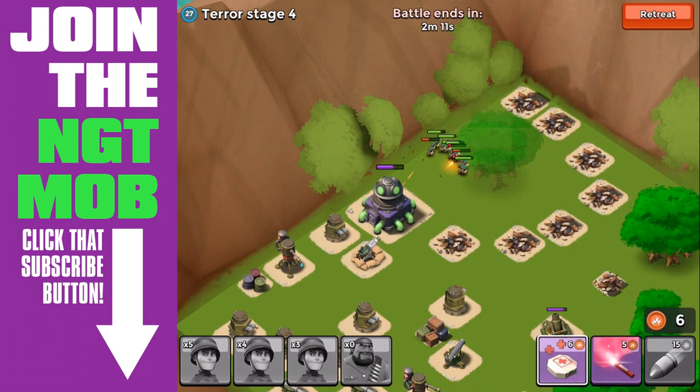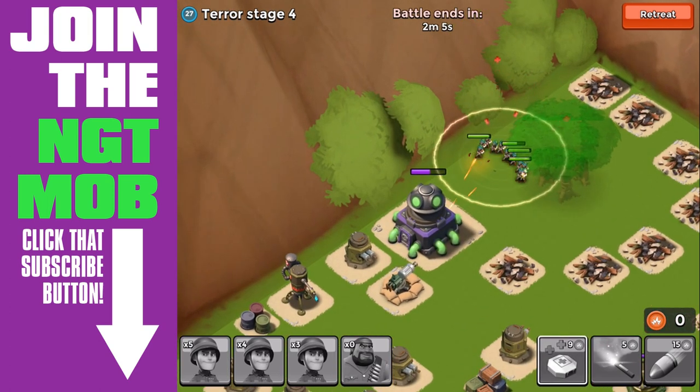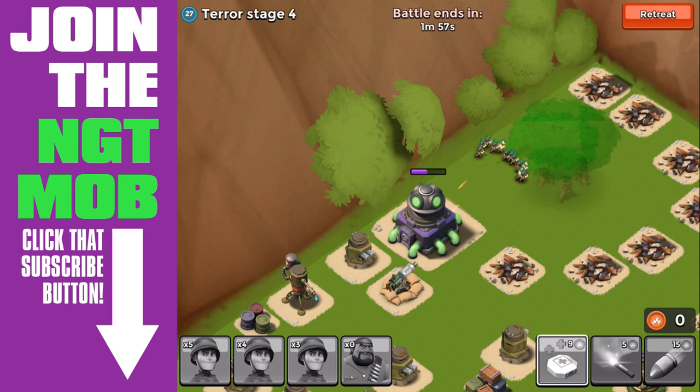We don't really need to heal them up at this point anyway because they're out of range of the remaining defenses in the base. Those buildings that were on that far right of the base are extremely important to get additional energy, so that by the time you get to where you need to use it, you do have it — whether you're using it with the flares, the artillery, or the medkits.